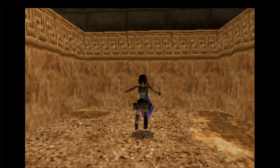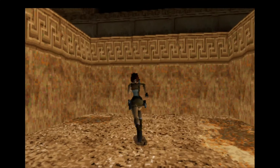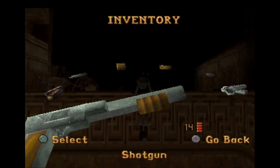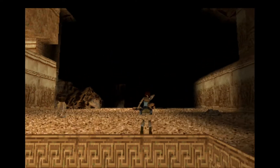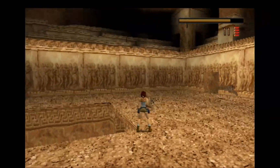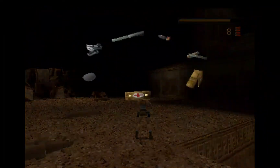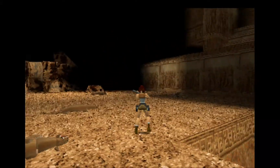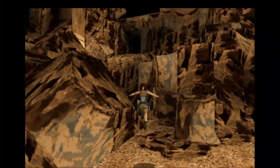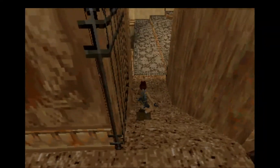Once we completed that one, let's use the save crystal. We are able to get up here. I'm going to get my shotgun because there are a lot of enemies and I don't know where they are showing up. That's good enough. I can see that I took care of the monkey so no problems. Now we can go down here.